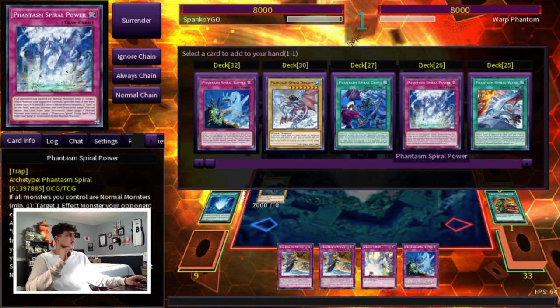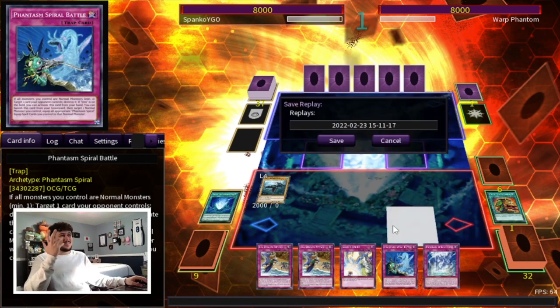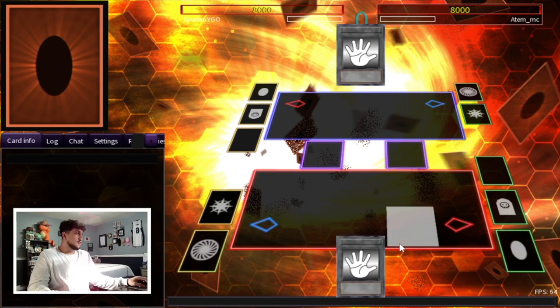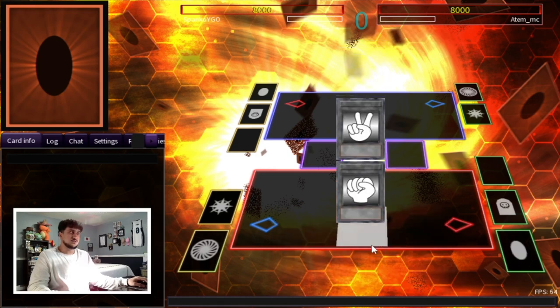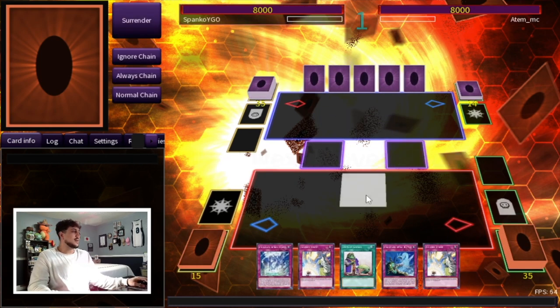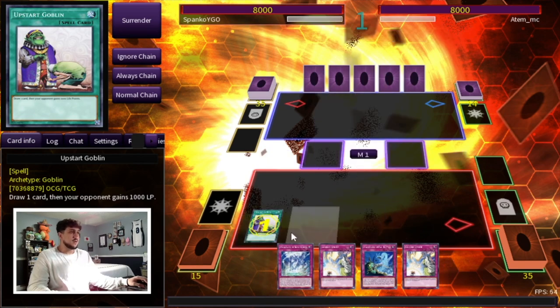We'll normal summon Megalo Smasher. We already have Spiral Battle but we don't have Skill Drain, so we'll get the Power — if you guys don't know, Power is like an impermanence and monster negate combined. We've been waiting in this queue for way too long. He's gonna go scissors — I knew it. So let's see if we can play this one out, get a quick dub, and show you guys how powerful this deck can really be.